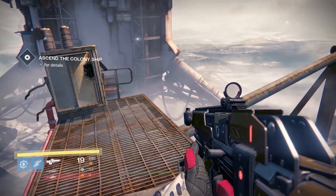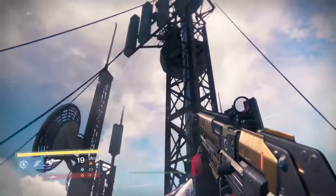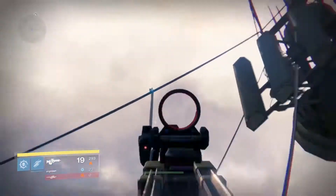Advance your way into the mission until you are at a part where you need to lower the bridge to make it to the other side. This is around halfway. From the box where you need to activate the bridge, turn around and look up to your left, where the Ghost will be on top of the antenna.